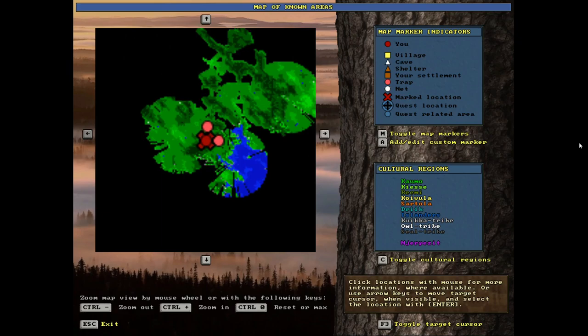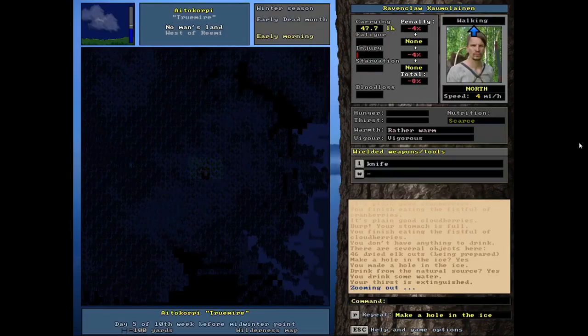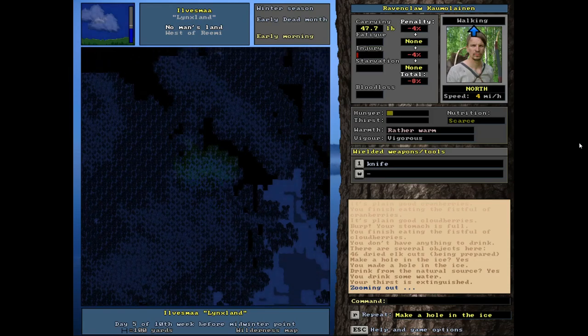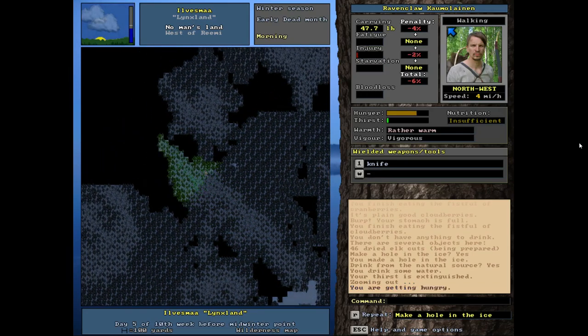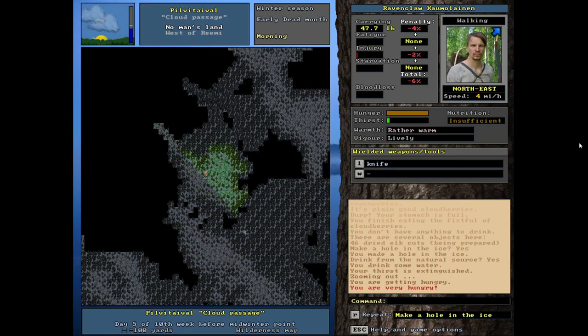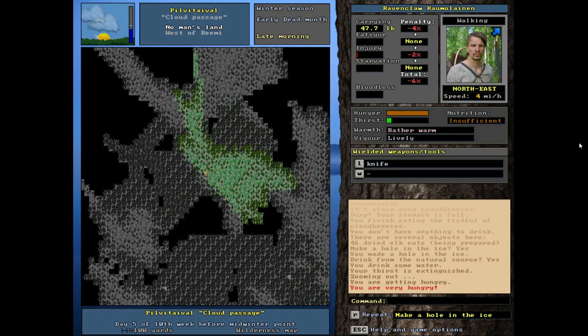Looking at the big world map, it looks like the best hunting ground is to the northeast where all the darker lands are. I might actually build a shelter up there too - it's good to have multiple shelters especially in colder weather when we don't have a lot of protection. I'm really hoping to see an elk on the way. Still trying to do some light exploration as we head in this direction.